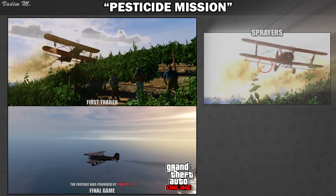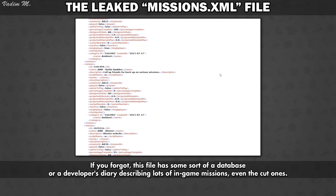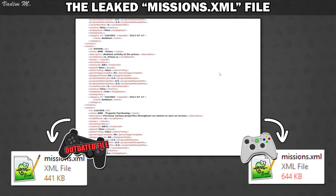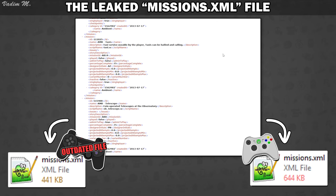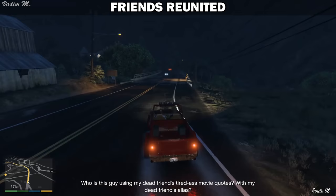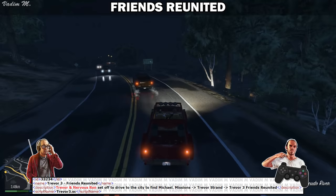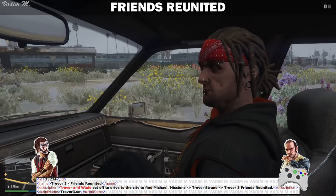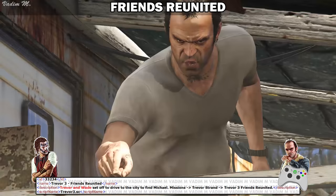It's time to tell you an interesting fact about the missions.xml file. Both the PlayStation 3 and the Xbox 360 have two different missions.xml files. If we were to compare them, it would turn out that the PlayStation 3 file is much older than the Xbox 360 one. The next mission on our list is the Friends Reunited mission, where we had to drive to Los Santos with the idea of finding the mysterious Michael Townley, who was considered dead by Trevor. According to the leaked PlayStation 3 file, Trevor actually took Nervous Ron on his trip to Los Santos. However, in the leaked Xbox 360 file, instead of Nervous Ron, it lists Wade, as it is in the final version of the game.